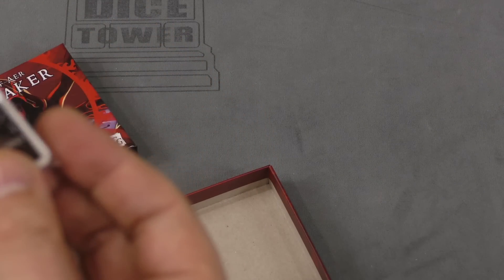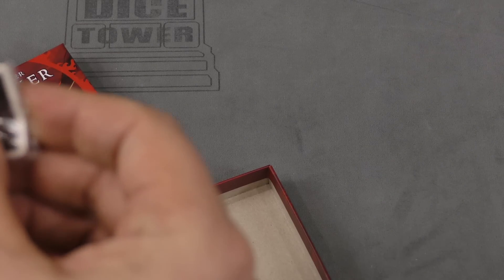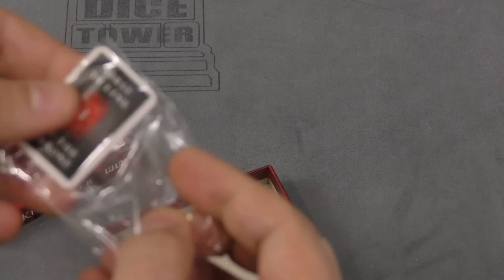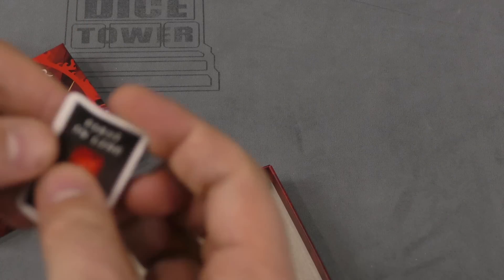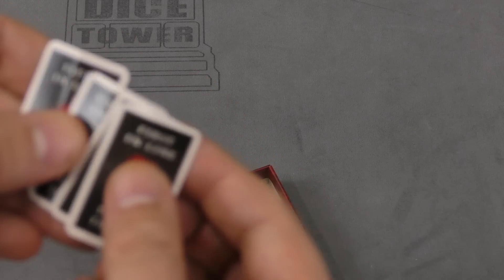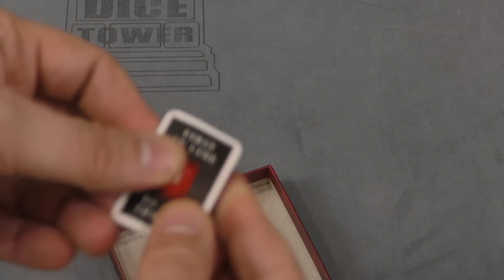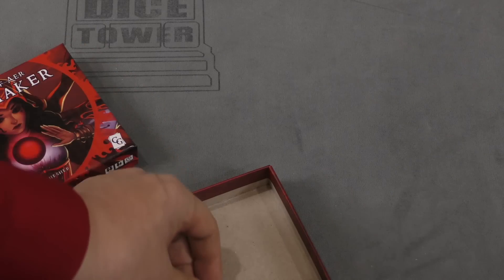Oh, that's not good — unless it's supposed to be bent like that. But these are like mini cards, and it looks like they got bent in the box. I did nothing, folks — you can't blame this one on me. First line, second line, third line, fourth line, fifth line. I doubt these are supposed to be bent, but they were. Also, what is with these tiny cards?